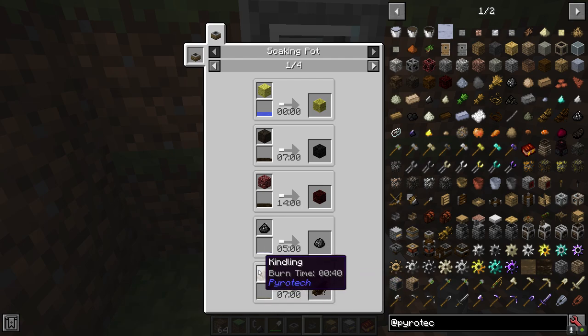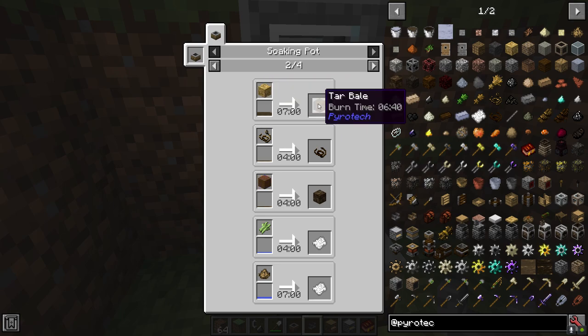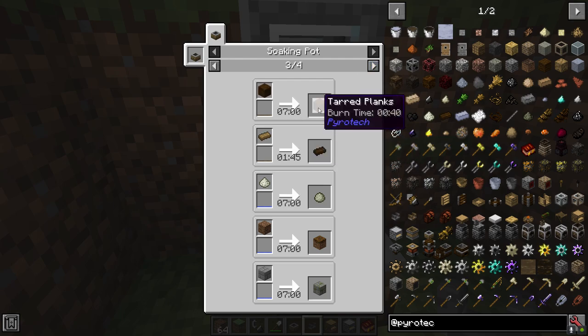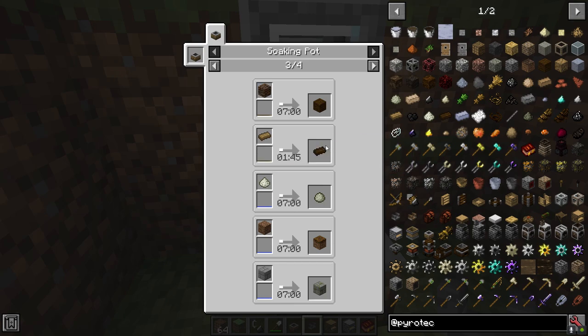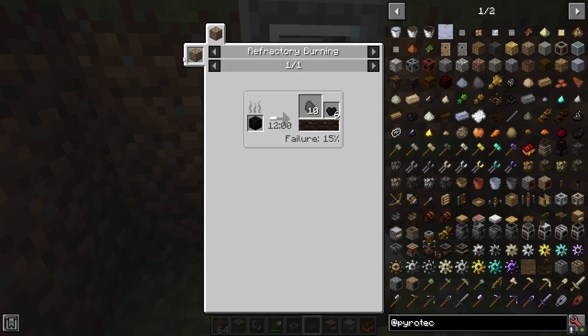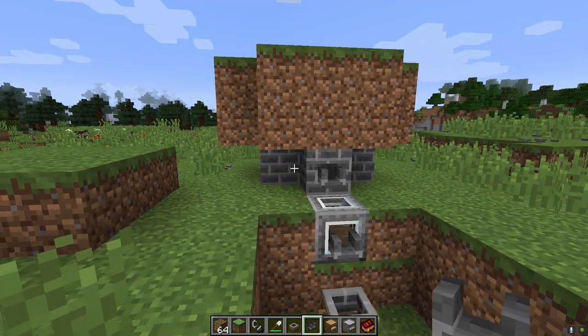With the soaking pot you can create tarred kindling — this increases the burn time of your kindling. You can make tar bales which increase the burn time of straw by a very large margin. You can create durable twine, tarred wool, tarred planks, and tarred boards. Tarred planks and tarred boards are very important — we'll be using these quite a bit. There are also recipes using water and coal tar, which comes from refractory burning — basically the upgraded version of this level of burning.